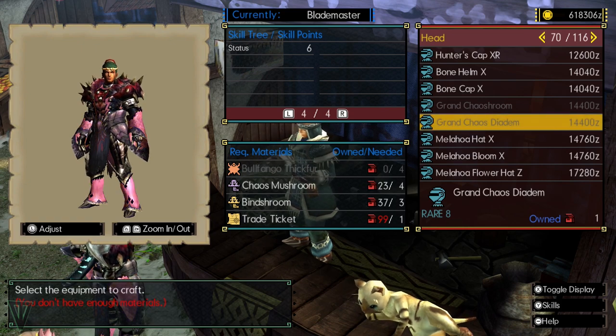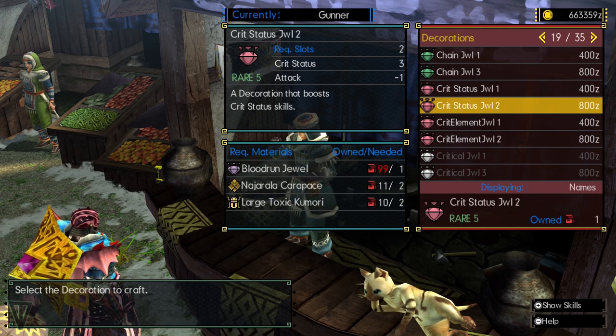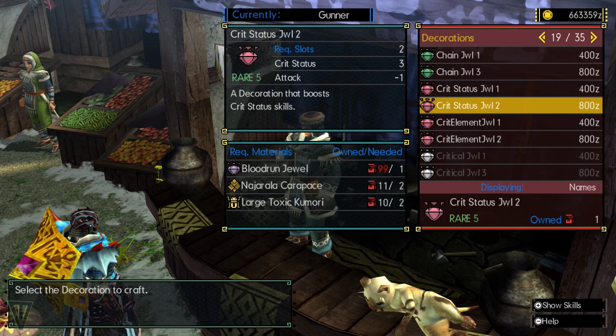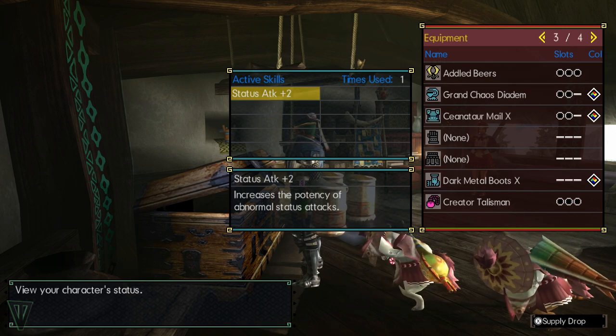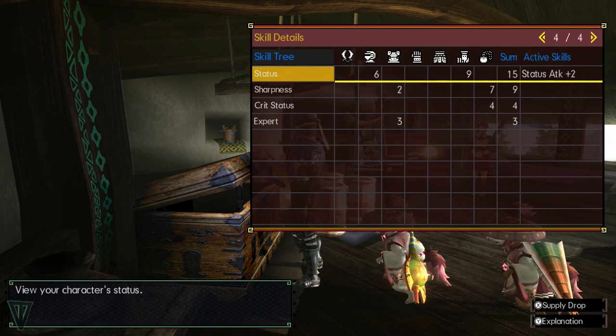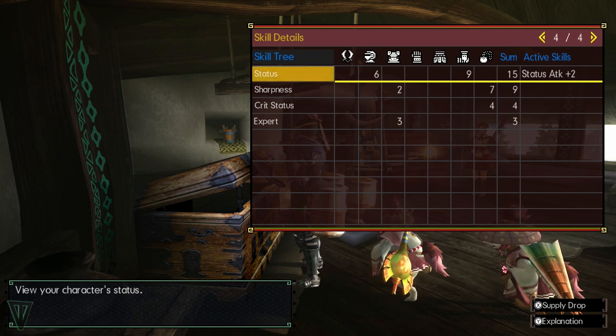Now, I know that crit status is a single double skill, meaning I need 2 armor pieces with double sockets to allow me to put a plus 3 crit status decoration in each, bringing my talisman and decoration totals up to 10 to trigger the skill. I have one with the helm, so I need to now look at pieces that have another. I also need to remember that the 5 socket skill I want needs, well, 5 sockets. This means the next pieces I choose have to have a minimum of 2 sockets each to fit the skills I want in. Therefore, I found and opted to go with pieces that have a lower skill point input with more sockets. I was able to find the Sanitar X, which had sharpness 2 and 3 expert with 2 sockets — I get my second double socket for crit status, and I can start working on expert to make crit status actually work.